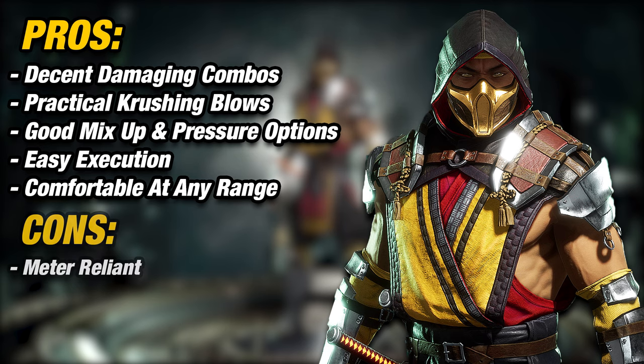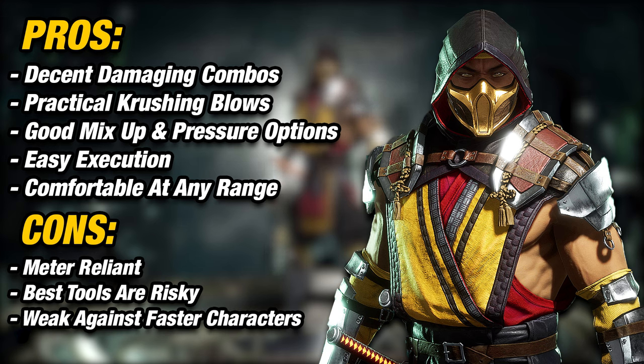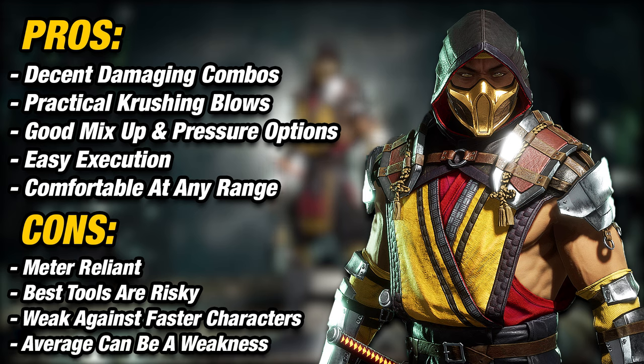Now for the cons of playing Scorpion: he is meter reliant. You'll notice if you want to get stuff done, you will often use 2 offensive meters for a lot of your combos and setups. Also, Scorpion's tools are somewhat risky. For example, his best tool — Teleport — is very punishable, and he's weak against faster characters. Being average in everything can be both a strength and a weakness: it's good that you have tools to fight off any characters, but that means your tools can be exploited by characters that are faster, stronger, or have more powerful tools.